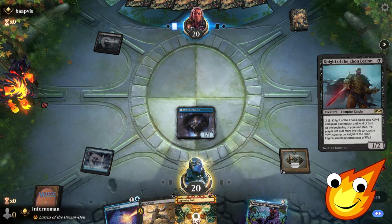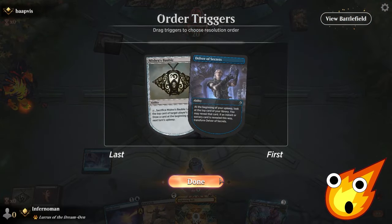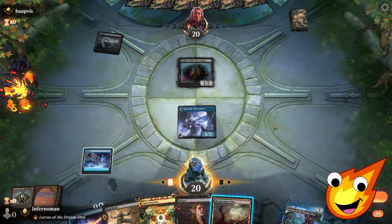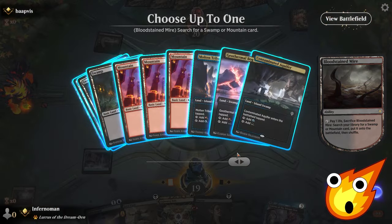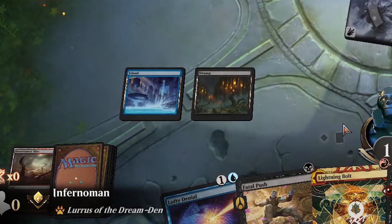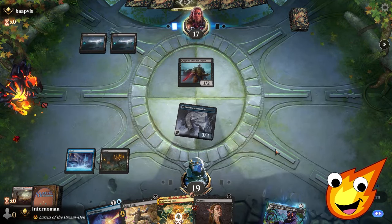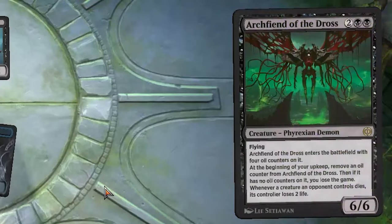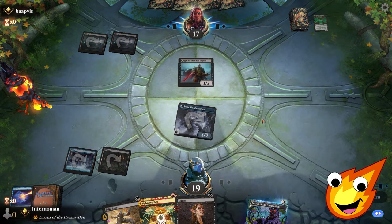Opponent plays a Swamp and Knight of the Even Legion. We sacrifice the Bauble, draw, and cast Duress — stacking our triggers correctly lets us reveal and flip our Delver. We crack Bloodstained Mire to fetch a Swamp, dropping to 17 life, and hold up Lofty Denial mana. The opponent plays a Dark Ritual into Archfiend of the Draw — but we have Lofty Denial ready and counter it, keeping us in the clear.